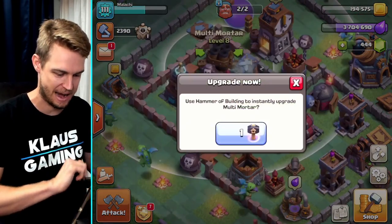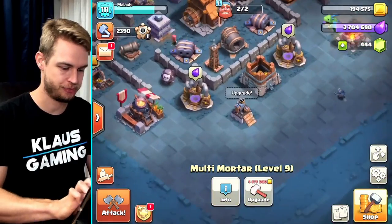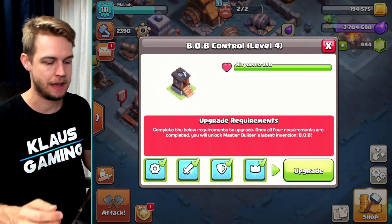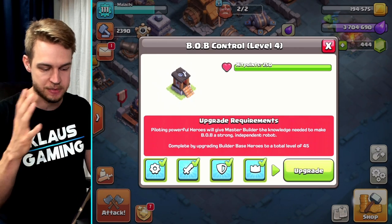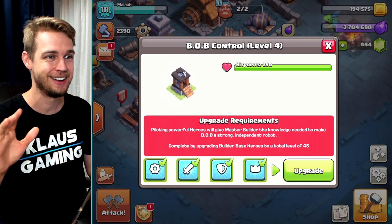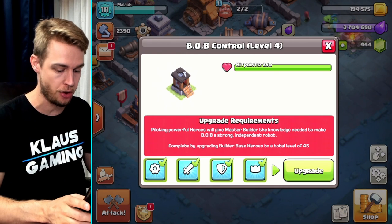Anyway — multi-mortar level nine, bam, there you go. So let's get Bob, or the Bob control, upgraded to level four and then level five. You actually have to get your heroes' total levels up to 45 — we did that a long time ago. We've had 45-plus levels of hero levels with builder base for a long time, so we're good to go there.